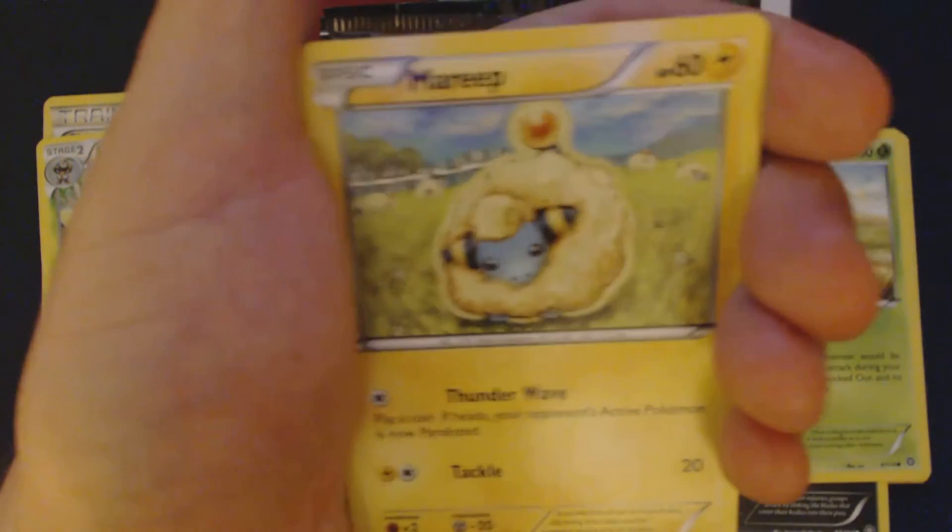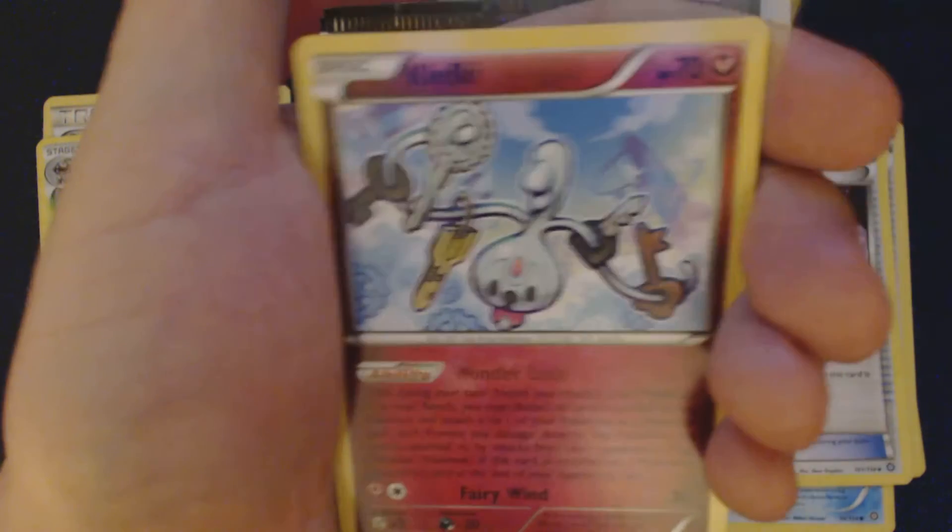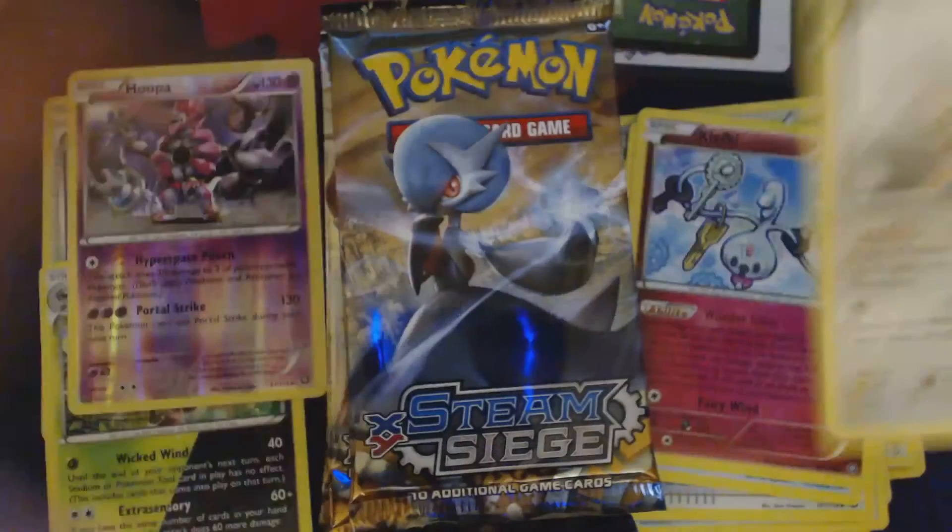Pack two contains: Pawniard, Seedot, Clink, Mareep, Bergmite, Gardevoir, Spirit Link, Dewat, Klefki, Reverse Holo Hoopa, and Talonflame.